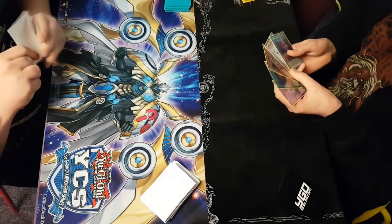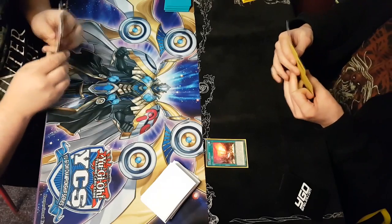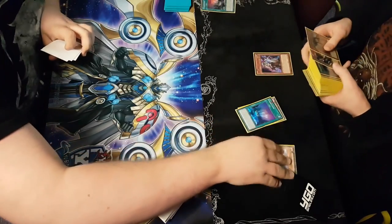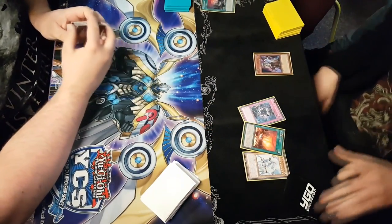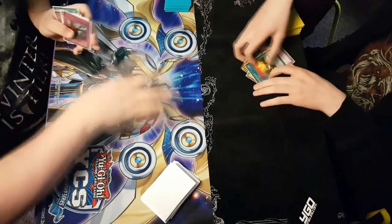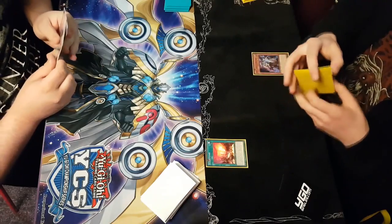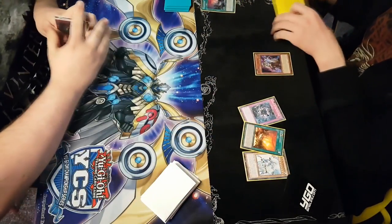Illegal activations are also very common and often done out of ignorance. Here the Kozmo player attempts to Ghost Ogre their own Kozmo Town for its search effect, but the problem is they cannot legally activate Kozmo Town in the first place since they don't have any Kozmo monsters in hand. Always make sure all requirements listed on a card are fulfilled, make sure activations are met correctly, and if you're unsure, call a judge.